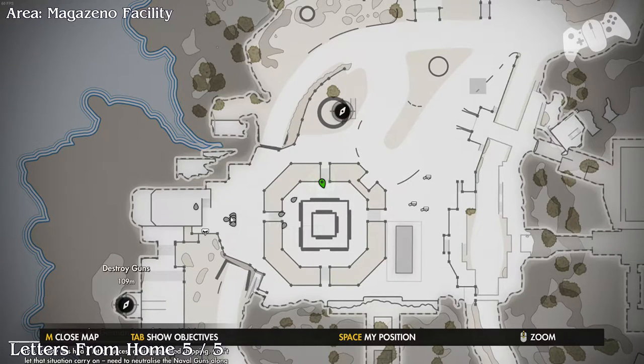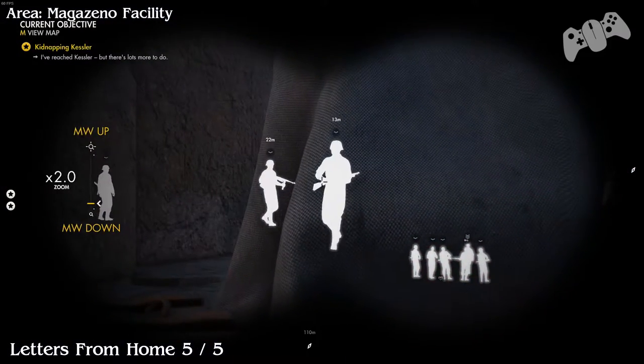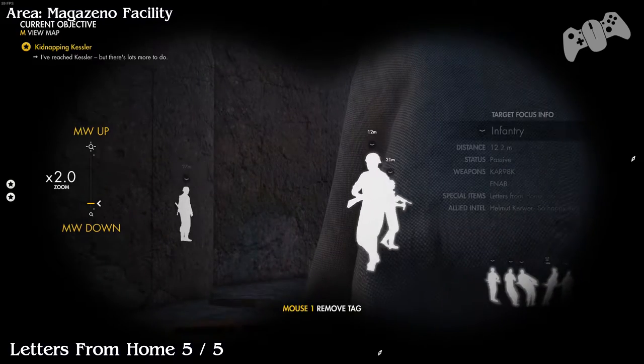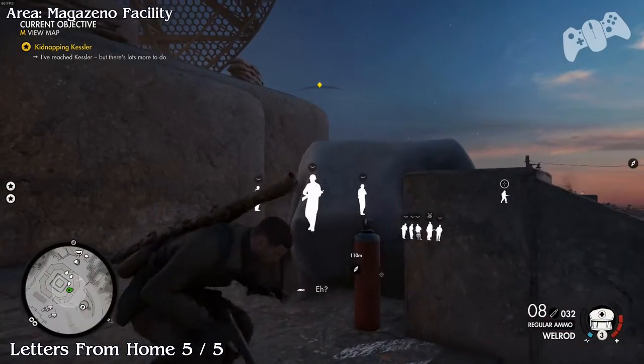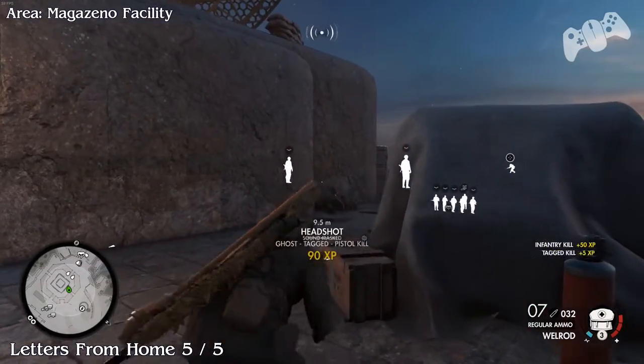The Letter from Home will be patrolling around the radar on the top section. It could be here or just slightly down. Once you find him, you will have the Letter from Home — this will be your final one, number five.